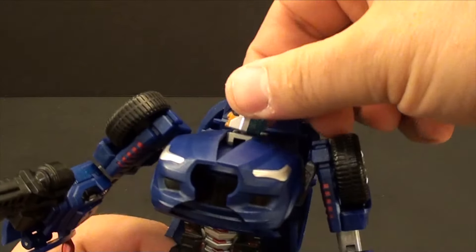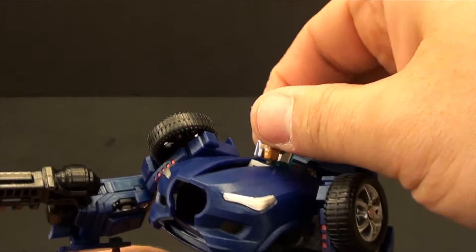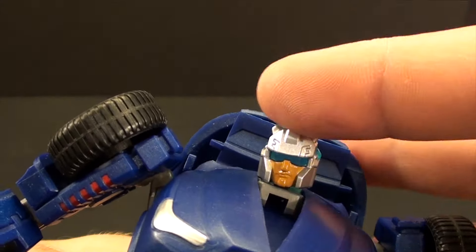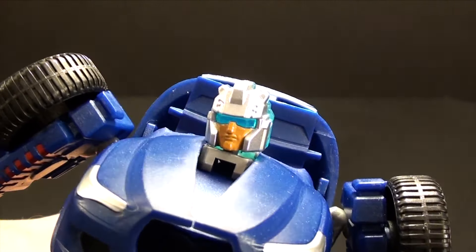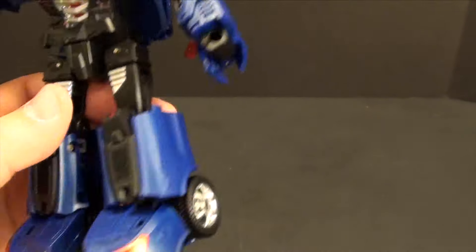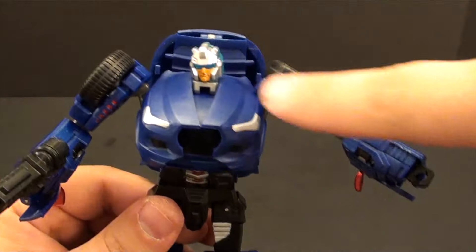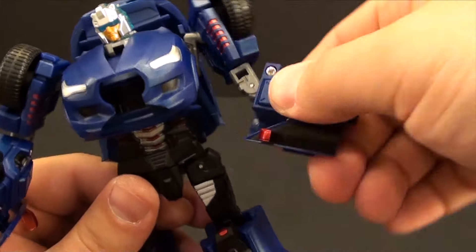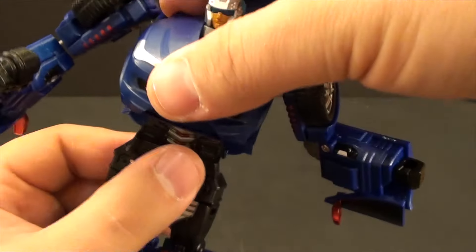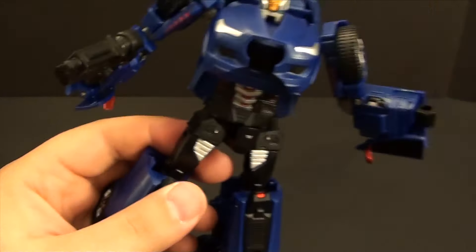Let's talk about his articulation. The head is on a ball joint and swivel, but really because of the sculpt there's barely any up and down on the ball joint — it's only swiveling because of the ball joint. I really like the head sculpt though, and we do have some pretty solid light piping — when he gets some sunlight it does a good job. The shoulder is on a ball joint with a nice cut to give a good range of motion — especially going up, very good. Bicep swivel, elbow, no wrist articulation. He does have a waist but it's underneath the crotch piece from the transformation — would have been nice with an upper swivel too.